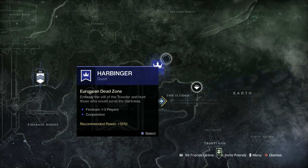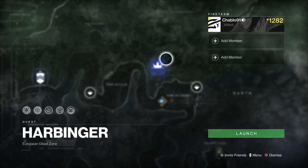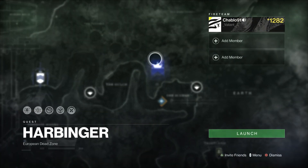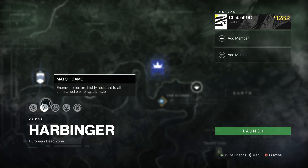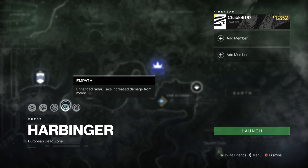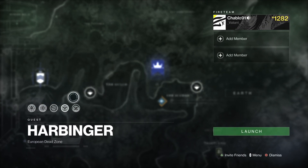This is a new secret mission that is a zero-hour type whisper mission without the timer. There's no timer on this mission, but it is very well designed in my opinion. It is a 1270 power mission and the modifiers are: incoming solar and environmental damage is increased, match game, chaff, empath, hammings and startle. So we have to take those into account.